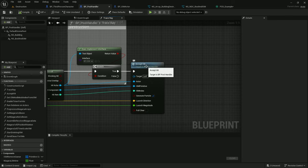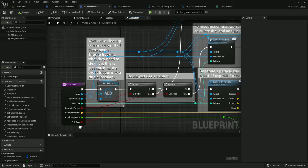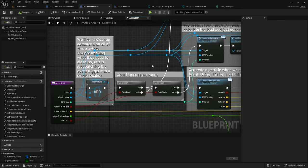Now let's look at the accept hit function. This function routes based on two booleans: generate particle and full clear. I could probably make them into an enum — that would be a little more solid, but that's a future project. Anything I send into this, I add to a pool of dirty actors. I'm going to call on all of these actors later in the tick and tell them to clean everything up.